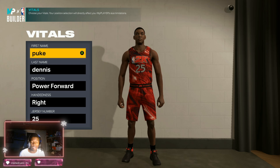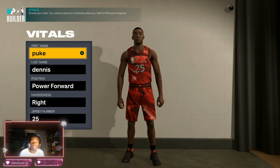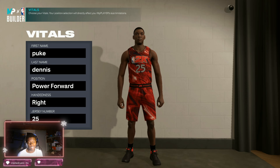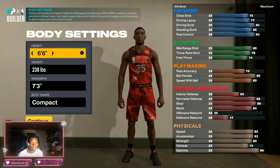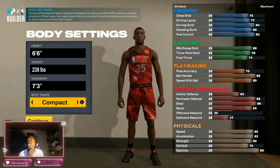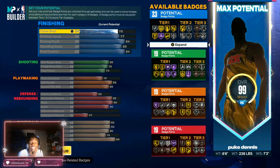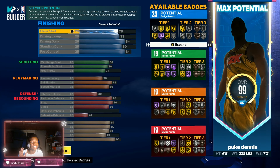Ignore the name man. This is my post-core build — Silver Power, aka the Duke Dennis video. We named it Puke Dennis cuz it ain't the real Duke. But besides that, we got this as a power forward, right-handed, jersey number 25. Height 6'6", weight 238, 7-foot-3 wingspan, compact body shape. Y'all see this build is crazy, bro.